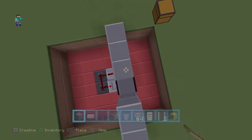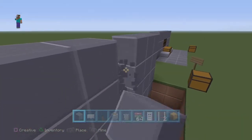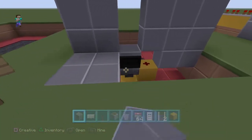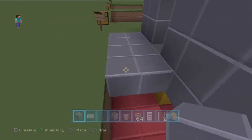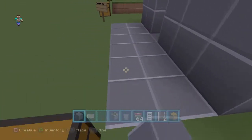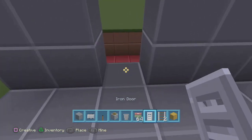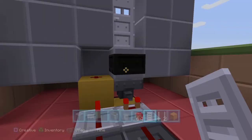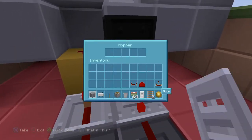Just tidy it up a little bit. Make sure you don't put anything above here, but you can hide it like so. Now that is all done — all you need to do is get an iron door and put it in.